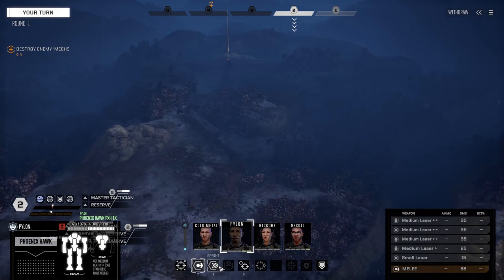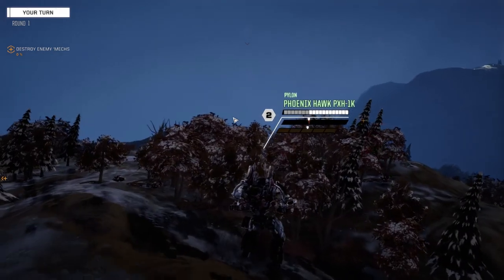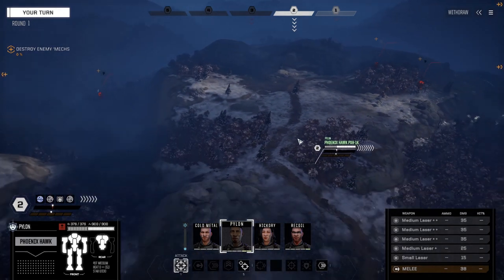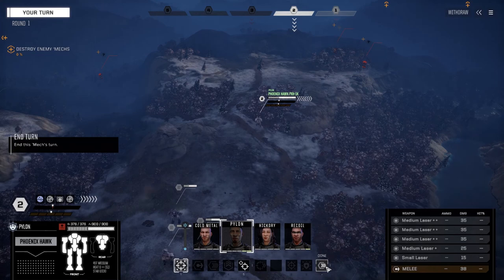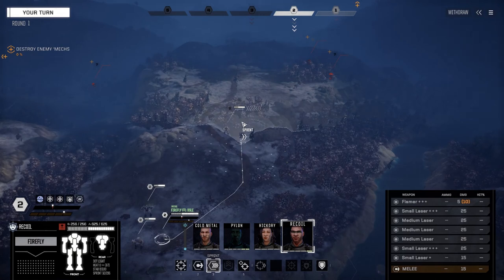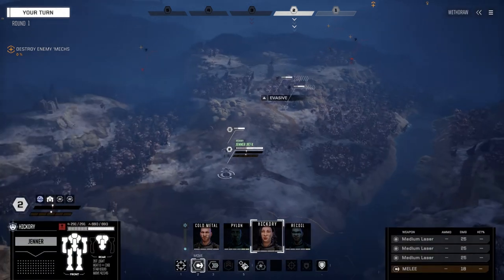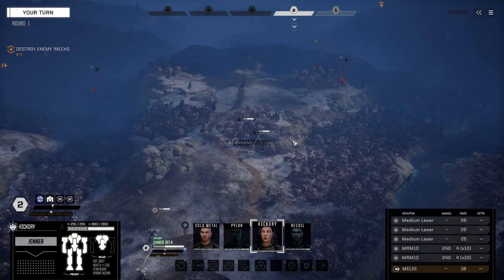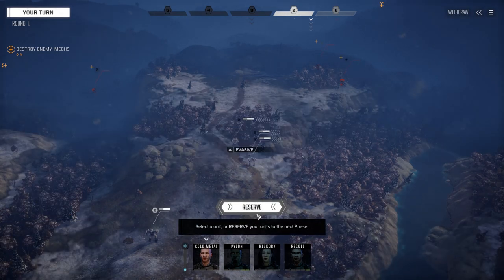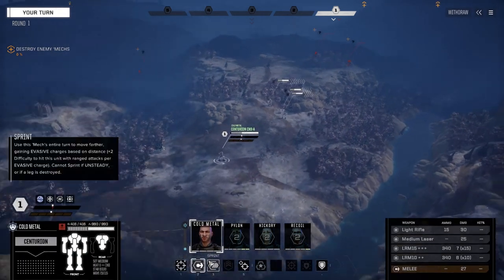Pylon, you're up — let's get in as far as we can. I've got a sensor trace, so we have two bogeys on the hill and one down below. There might be another one further back but it's unlikely. Looks like we're facing three mechs so far: two mediums and an assault. I'll bet the assault's the one down in the valley. Let's get our guns in here fast. I want to use this ridge for our heavier mechs to stay behind.